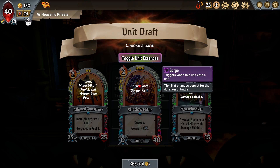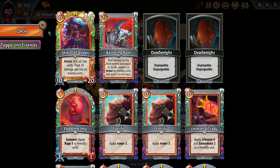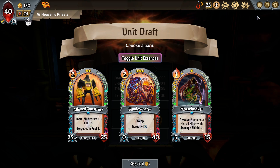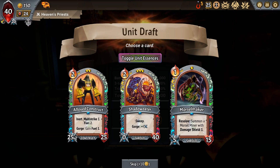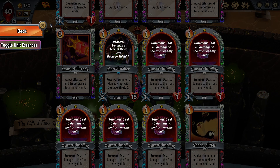They show me Alloyed Construct, Shadow Eater, and Morsel Maker — all three modded. Alloyed Construct and its infusion start with fuel, so they're always useful. Shadow Eater's essence says plus-10 health and Gorge plus-two, which normalizes it and makes it functional in a lot more runs. Having a sweeper in clan is very nice, but it overlaps with the Queen. Morsel Maker is one ember, down from two, and it summons a Morsel Miner with Damage Shield 1 — very good for protecting morsels. I'll take the Morsel Maker.